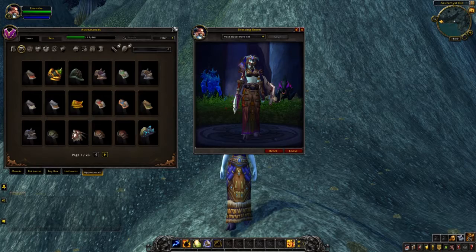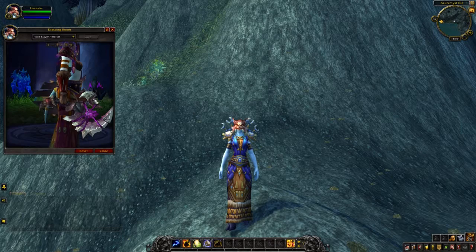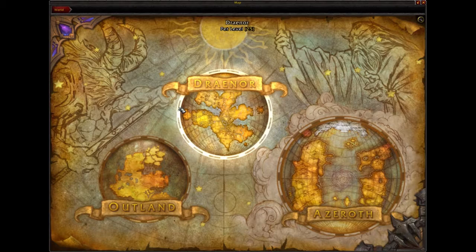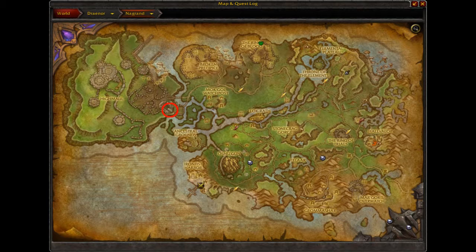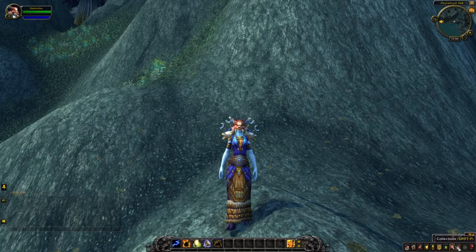Adding it all up, you get thirteen marks of honor to spend in total — quite expensive but not that bad. That gets you most of the pieces in the set. Now let's talk about the axe and the gloves. Let's cover the gloves first since they're more interesting. Head to the Strand — go to the left, the west side, and look for where the glider guy is. The raid entrance is right next to the guard there.